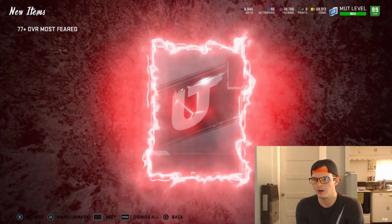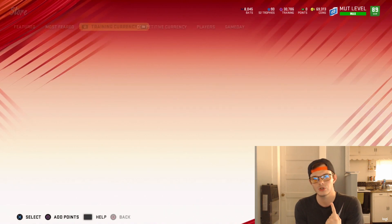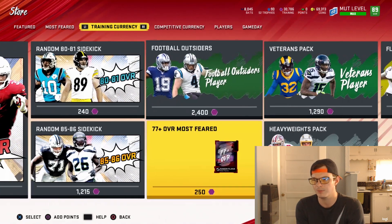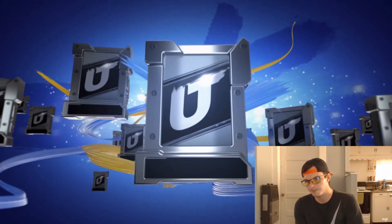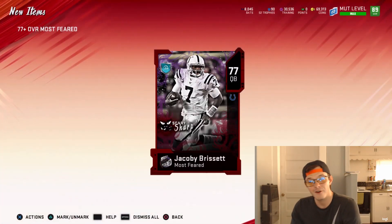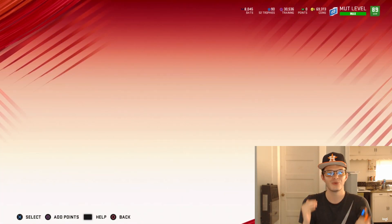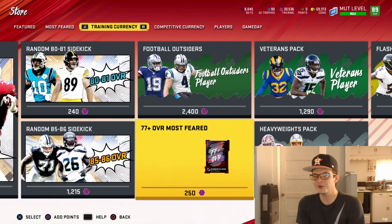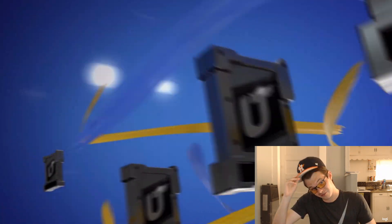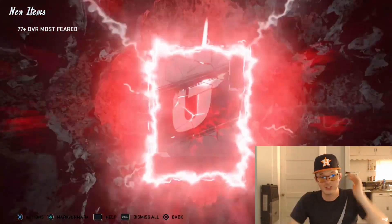Hopefully we can pull a couple 85s, maybe an 88, and I really want one 92 out of all 120 packs — give me one 92 and I'll be happy, that's what I'm going for. But let me talk about some other stuff while we're going through these. First off, Houston is going to the World Series and I'm gonna be here for it. I really want to go to a game, but it's like 500 to 600 dollars for a game, and that's just not gonna happen — I cannot afford that.